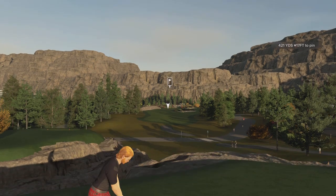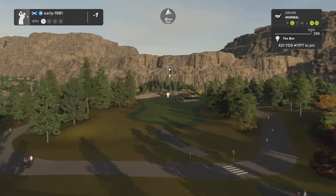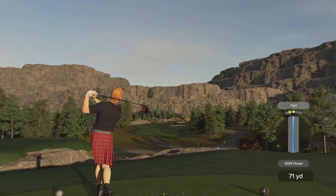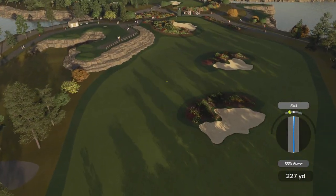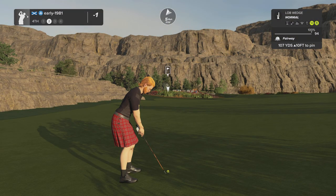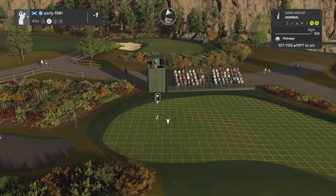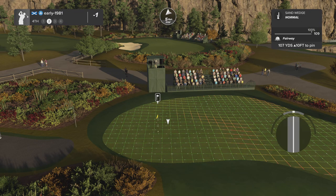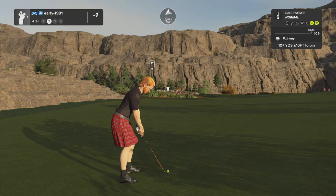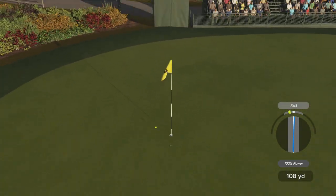Hole number four - elevated tee box, plenty of bunkers in play here. Just loving the look of this course and the variation so far. Let's take this down the center of the fairway and hopefully this wind turns me. That ball does kick hard left and is going to leave me another elevated approach up into this fourth green - 107 yards, up 10 feet. Another tough pin location. This wind is going to help me out though - let's go sand wedge, a little bit of topspin. The ball is going to shoot hard left at my feet. It's another decent strike, it's tracking well - it's going to be a pin seeker, it is a pin seeker.